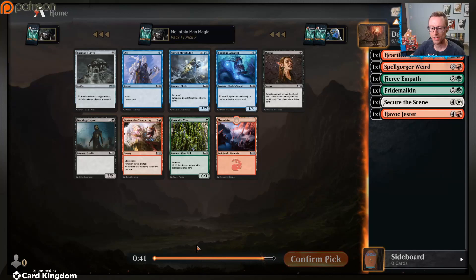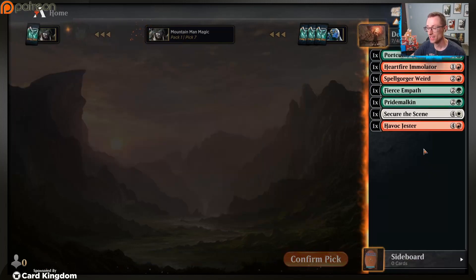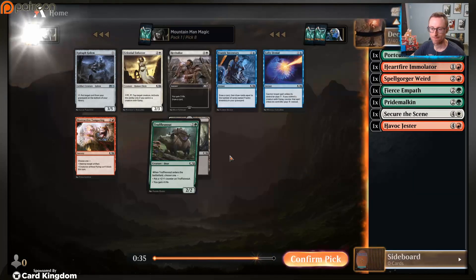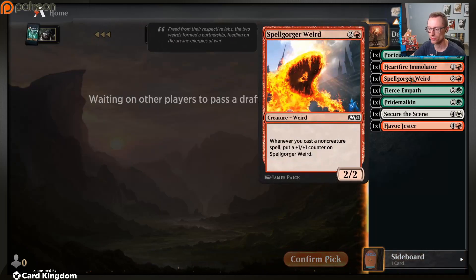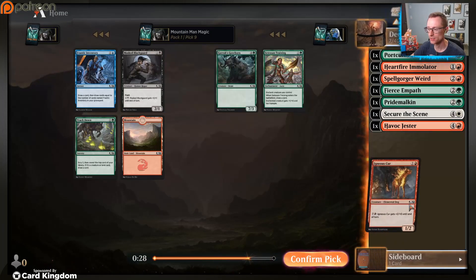Hopefully I don't regret it. We're seeing a bit more blue. Opt - everyone likes Opt. Destructive Tambourine - this card, I've been hit by it hard and I just would never play it. We'll play the vine because that works. There's nothing too exciting here but I'm actually going to take the Frantic Inventory because if you end up with a few of these and a few Spell Gorger Weirds that feels really good. We won't pick one over a playable though, so we'll take the Igneous Cur.